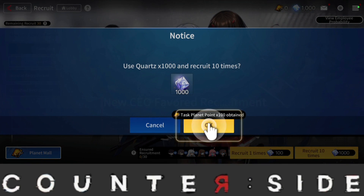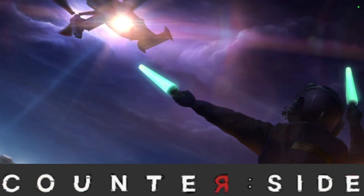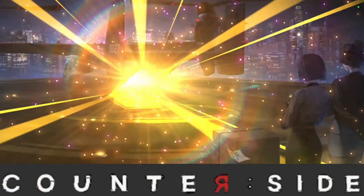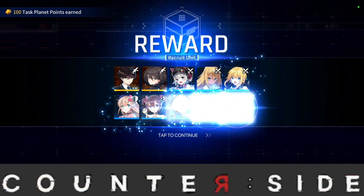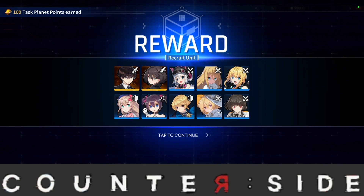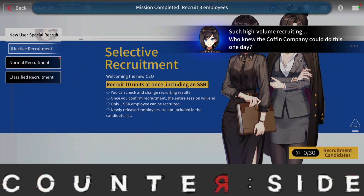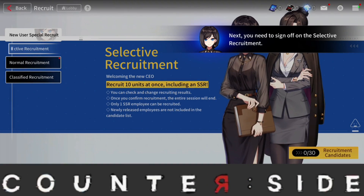Let's go ahead and do that free multi. They give you the free currency required to do the summon. The little robot next to the characters means a guaranteed SSR. I got lucky — I got two SSR characters: Elizabeth Pendragon and Carl Wong. Although I didn't specifically say to reroll for Carl Wong, getting him is also fantastic. That was our first multi.